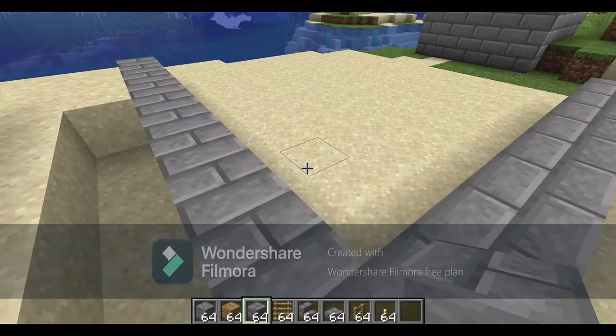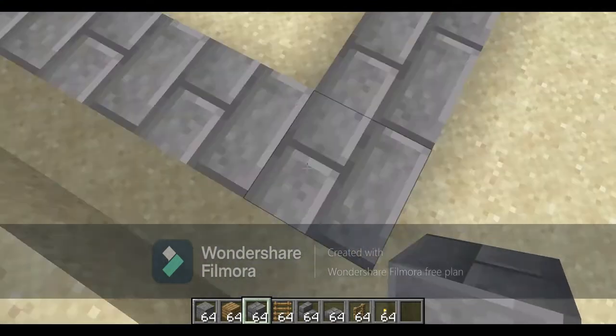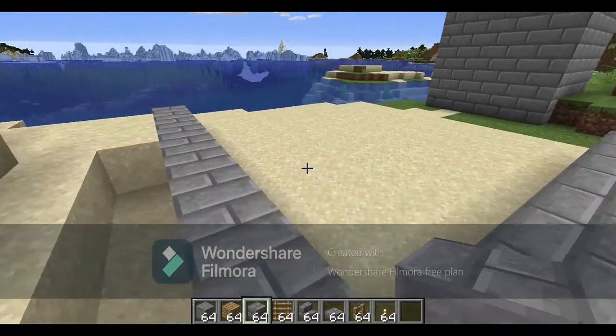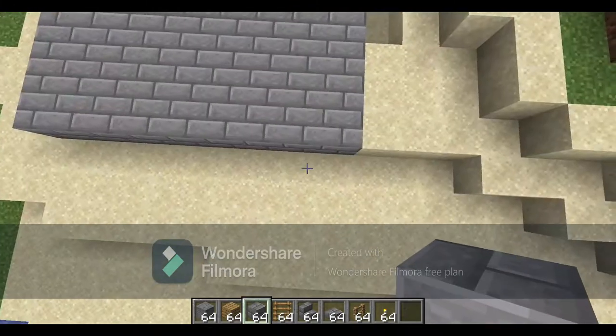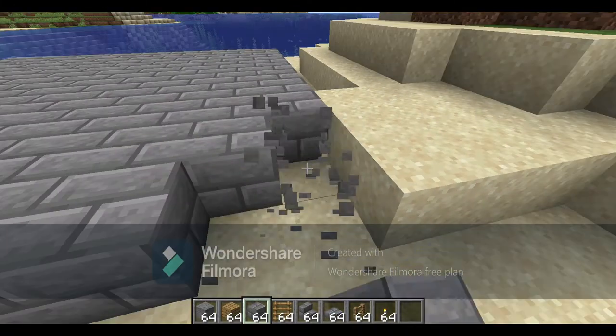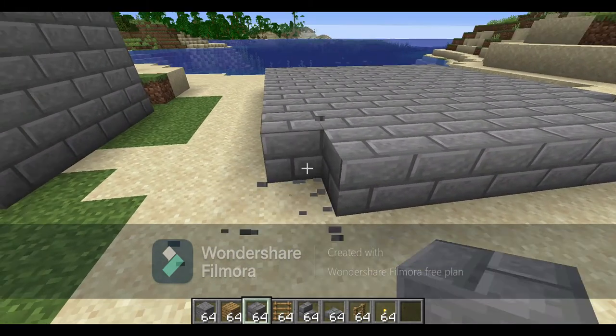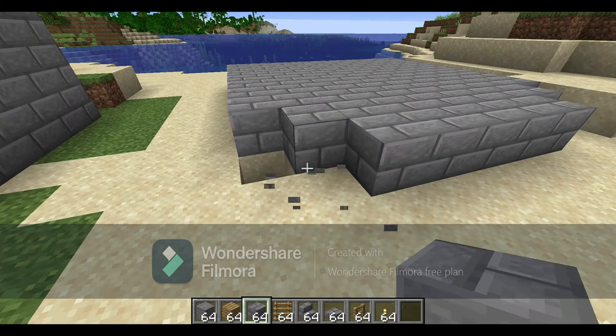We're going to start off with the obvious, which is stone bricks, and we're going to start off with a nine by nine square as our base layer. Once we have our nine by nine grid, we are simply going to take three blocks off the corners like that, just so it gives it a more rounded appearance.